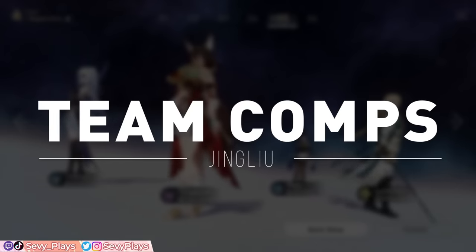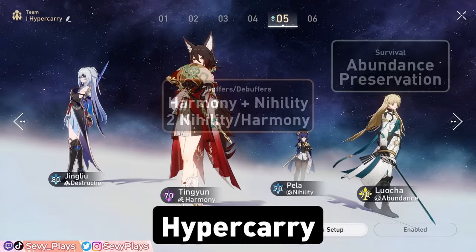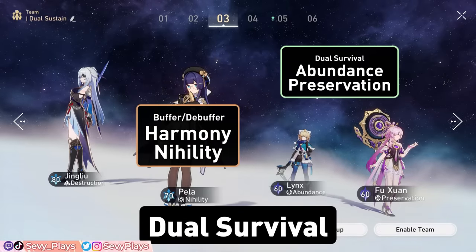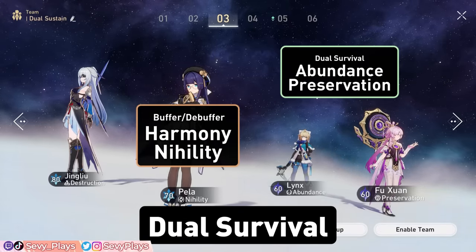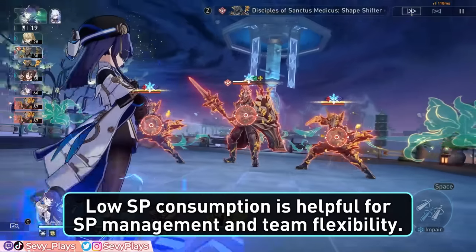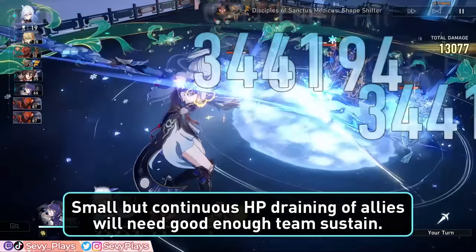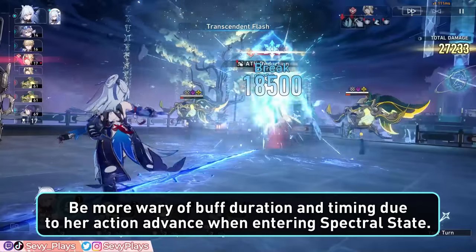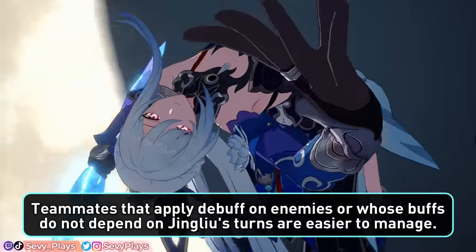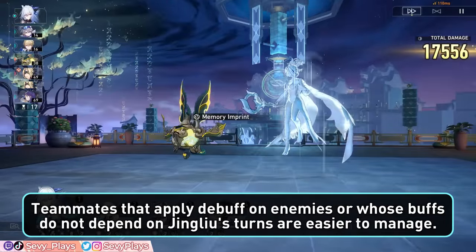Jing Liu will typically run a hyper carry template with a combo of two harmony and/or nihility supports and a survival support. If you prefer more comfort, you can run two survival supports at the cost of sacrificing damage output. Since Jing Liu has low SP consumption, that's very helpful in your team's SP management. However, she'll also chip away at your team's HP, so you definitely want comfortable enough survival units. Note that her action advance mechanic can cause applied buffs on her to expire faster, while teammates that apply debuffs on the enemy are less affected by this.